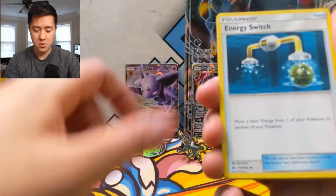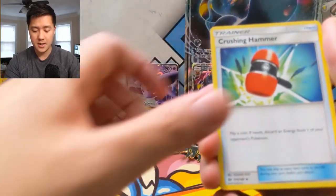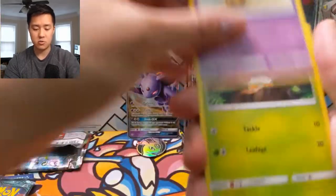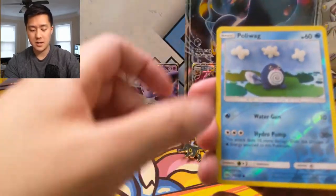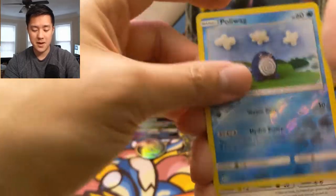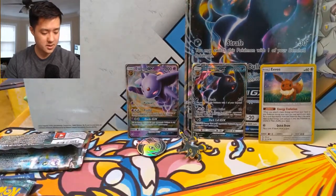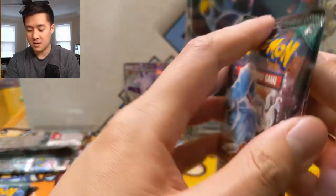On to Sun and Moon: we have Energy Switch, Torracat, Crushing Hammer, Bonsweet, Skarmory, Cutiefly, Drowzee, Rowlet, a Poliwag — little beanbag guy — and then a Toucannon. It's the cereal bird card. Very underwhelming.